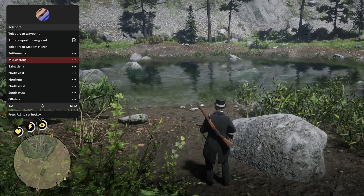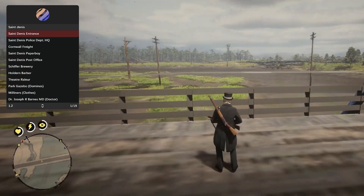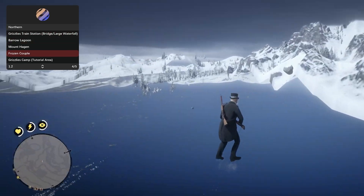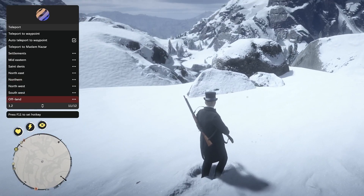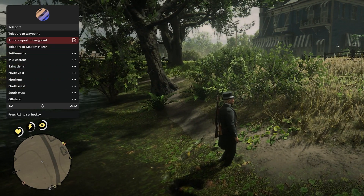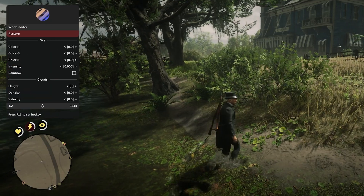In the Teleport section, you have all of your fixed teleports. If you want to go to Saint Denis, you can easily teleport there. If you want to go up to the north side of the map, you can go to the frozen couple up there. It does sometimes take a little bit to load in, especially on a slower computer. They have a bunch of other fixed locations you can easily teleport to.